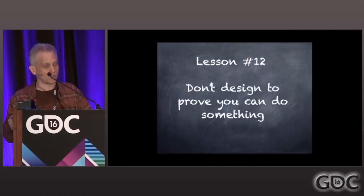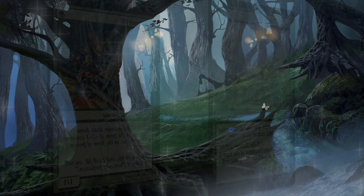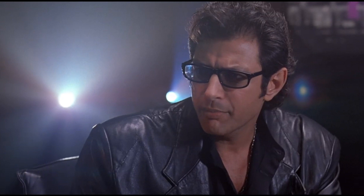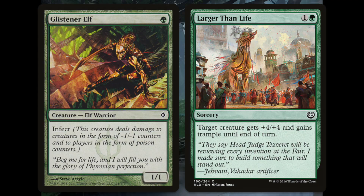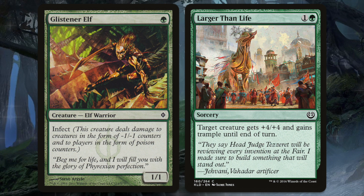So let's bring in lesson number 12: don't design to prove you can do something. I see this all the time in new cubes as well — 'I want to support dredge in my cube,' 'I want to support infect in my cube.' The fact of the matter is you can do it, but it doesn't mean that you should. Your scientists were so preoccupied with whether or not they could that they didn't stop to think if they should. It actually connects to our previous lesson — it's probably not fun either. What you're going to have to do is nuke a lot of stuff to support a parasitic archetype like infect: lots of green pump spells, infect creatures in multiple colors that aren't good in other decks. Yes, you can do it, but it doesn't necessarily mean that you should.